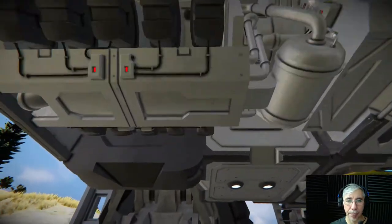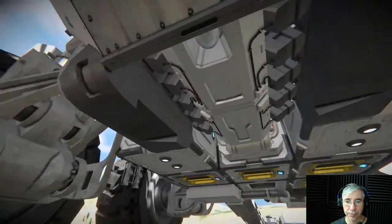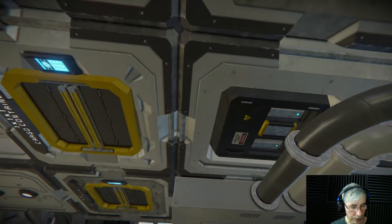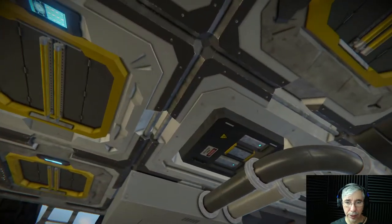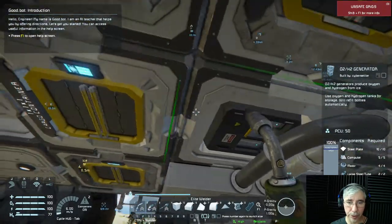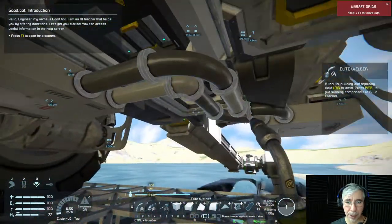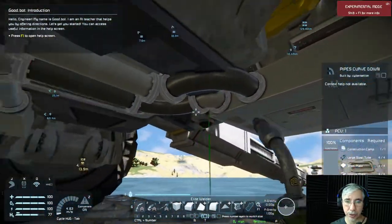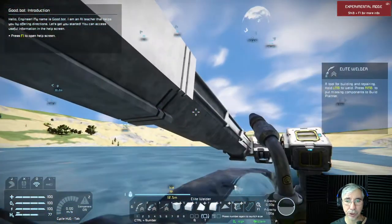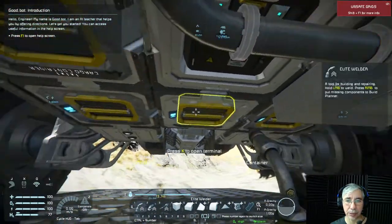Let me show you what I did with the truck. First I installed a hydrogen engine at the front to be able to quickly recharge the batteries. I also installed a hydrogen-oxygen generator at the back — you can see it here. These blocks come from a mod and they are very useful, because thanks to this mod I was able to connect the back drill through the piston to the rest of the truck.